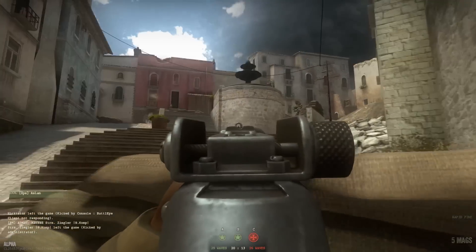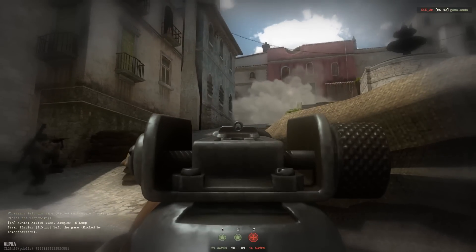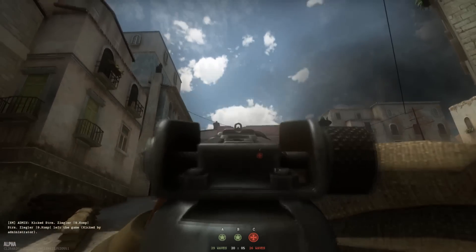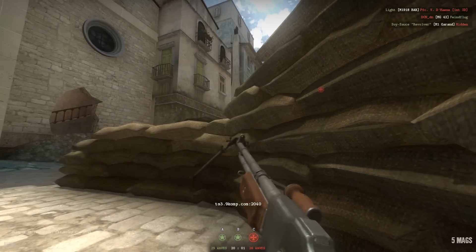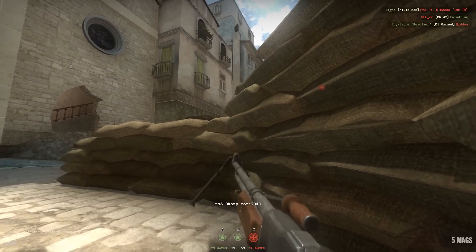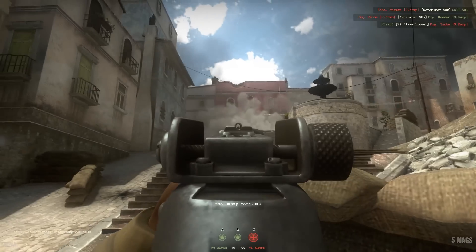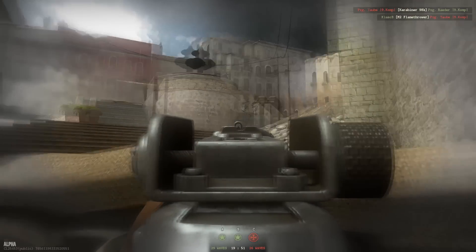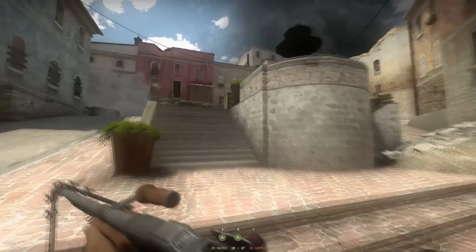Hello everyone, it's Andrea. Welcome back. Today we take a look at the BAR, a weapon available for the US forces. This weapon initially had a single fire mode and full automatic fire mode. Now the weapon has been changed and we have a slow fire mode and fast firing mode. Basically, you no longer have the option of going from single fire to full automatic — it's a full automatic weapon with two different rates of fire.